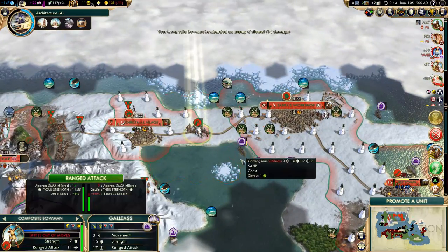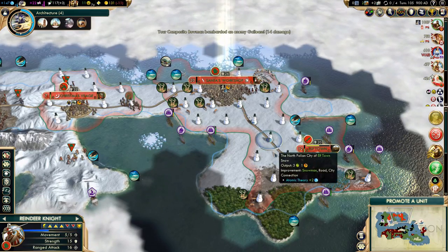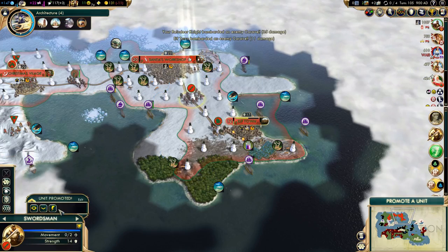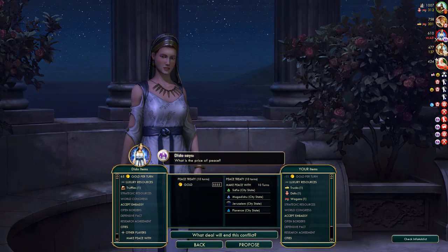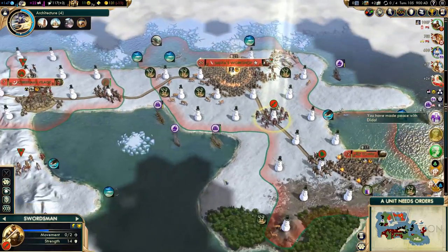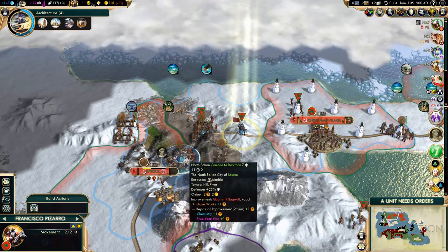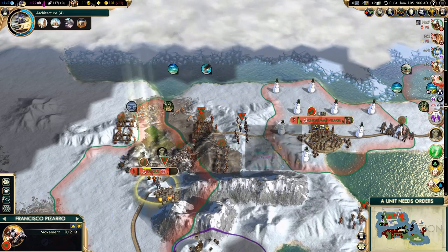Now we can peace out — there's no need to stay at war. In fact, I'd like to focus on the Mongols next because they are getting really dangerous. I obviously don't want to lose Elftown — not that I would, we just killed the only melee ship in the area. But we'll peace out. I don't think we can get any gold from them, probably not. This is turn 105, that's not too bad. 37% tech ahead — that's just a few percent ahead of us. We got a great general out of this war — this was a very good war for us. I'm quite happy with it.